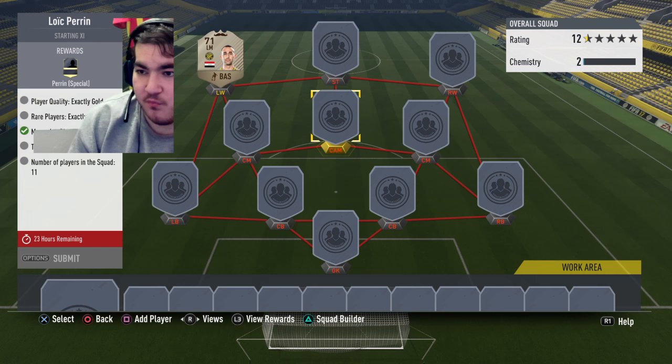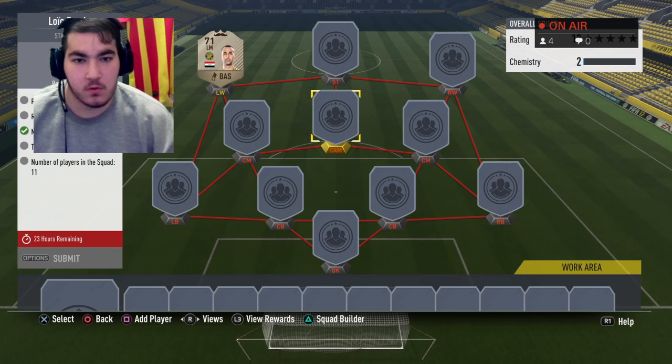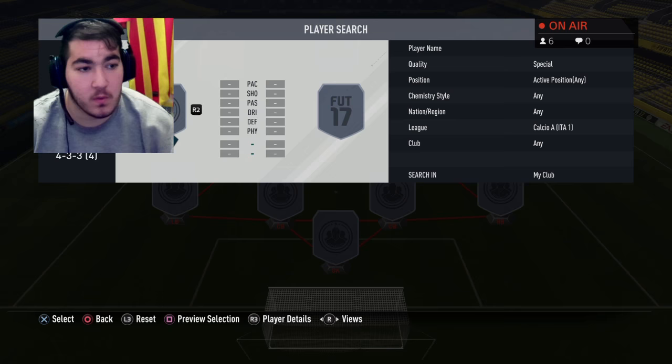This Perrin challenge is the easiest challenge ever. All they need is one November card — which we have — and a quality of players: gold and shiny gold. That's all. They don't ask for chemistry, they don't ask for rating, nothing else. I have a lot of gold players, cheap ones, and you can do it for not even 20K.